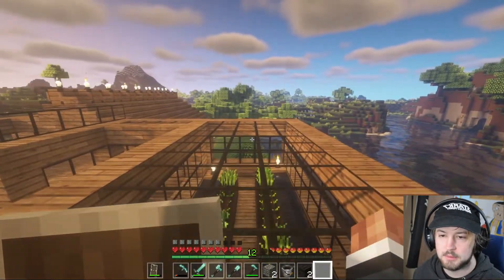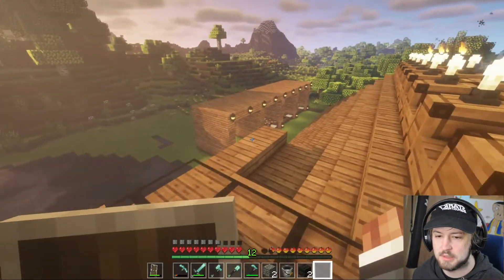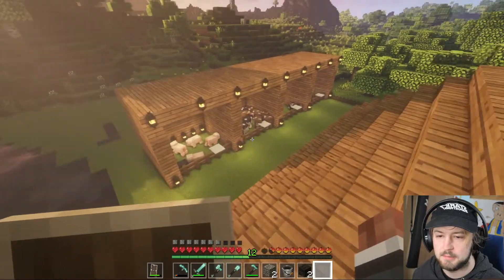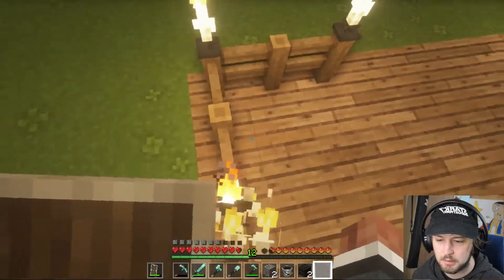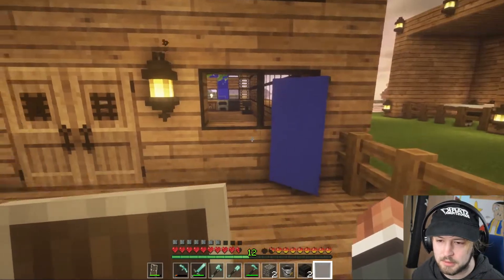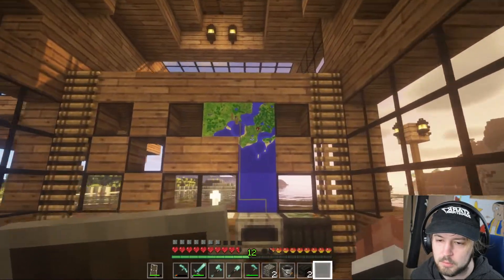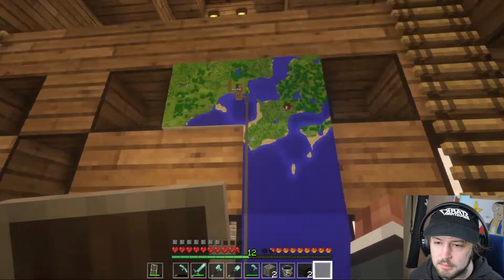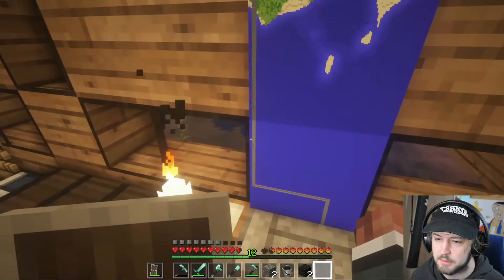Otherwise the house is pretty much still the same. I made a lovely animal farm, so I can do that. Here's the flag — it just says home. If you look at these maps, we got nether portal which is over there and home which is over here, which is cool.